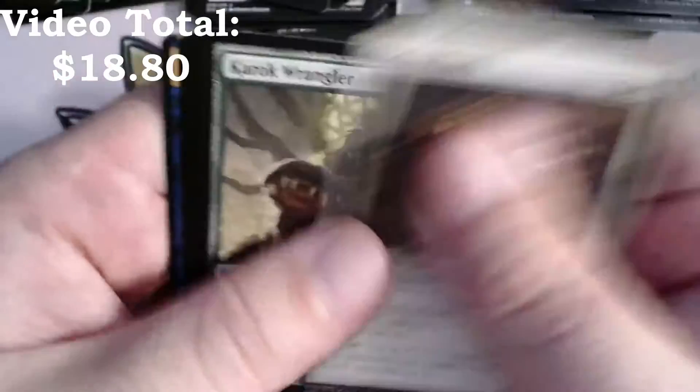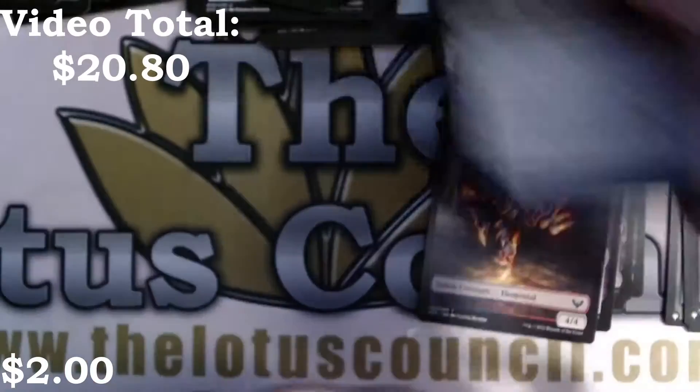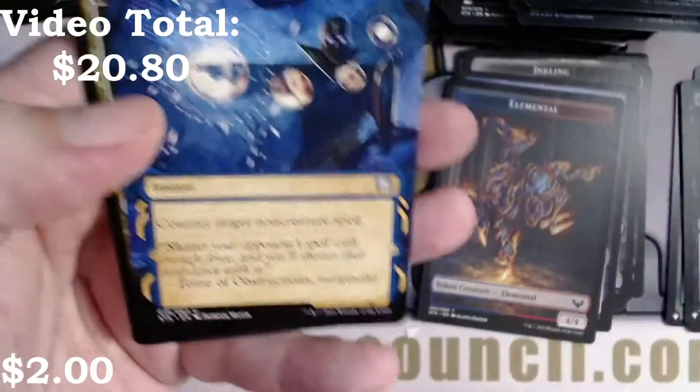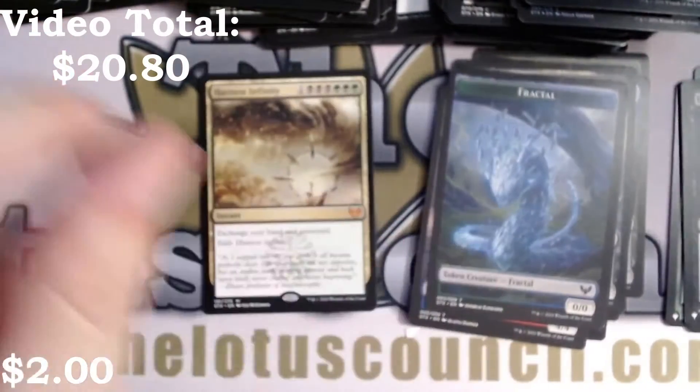Mountain, common lesson, Dueling Coach, Cram Session, Tenured Inkcaster. Oh, there's a mythic — Harness Infinity! First pack mythic. Negate foil, Spiteful Squad, and a Fractal. Wow, that's the first one besides the mystical archive.